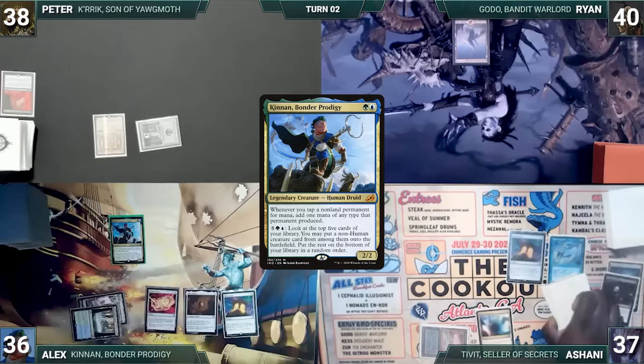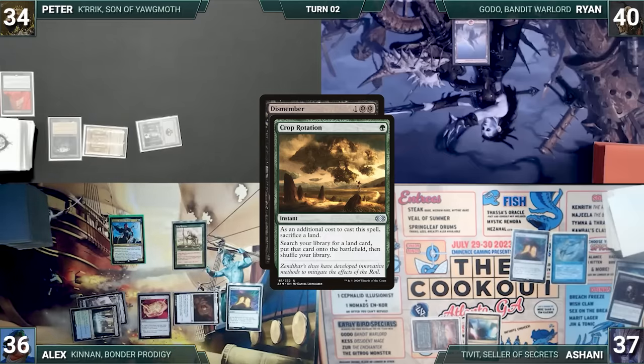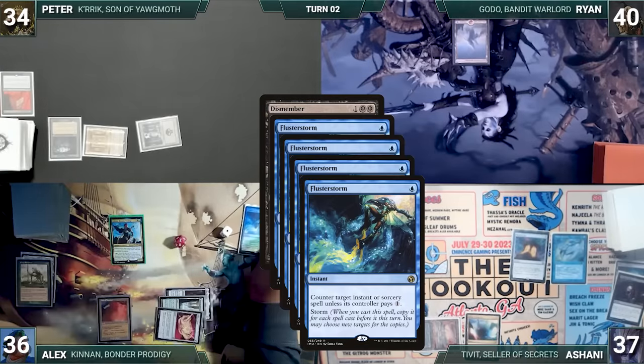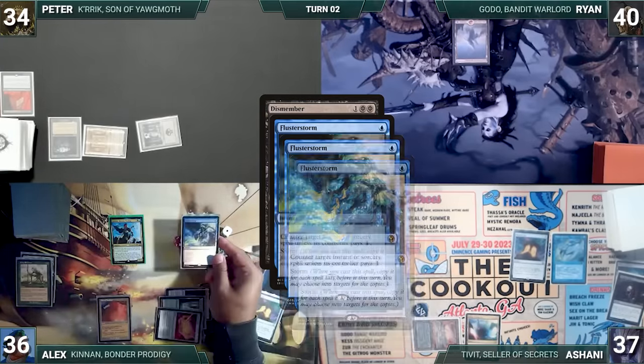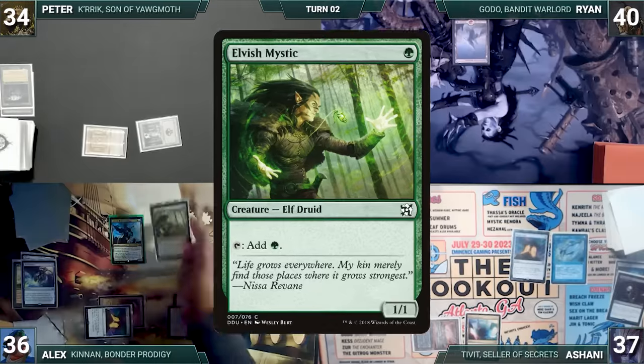At the end of Alyx's turn, Peter pays four life to cast Dismember targeting Kennan. Remora triggers and Ashani draws. In response, Alyx casts Crop Rotation, sacrificing an Island as additional cost. Remora triggers and Ashani draws again. Alyx fetches up a City of Traitors, then casts Flusterstorm with all copies targeting Dismember. Ashani draws from Remora and Flusterstorm counters Dismember. Still in the end step, Alyx activates Kennan, looking at the top five and putting an Elvish Mystic onto the battlefield.